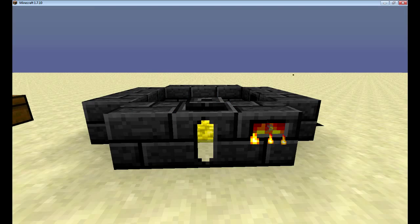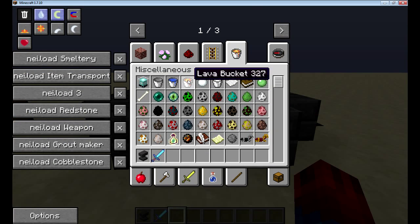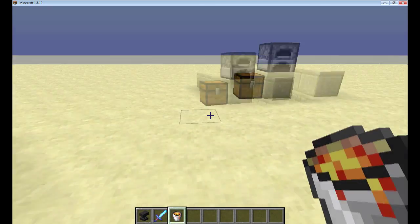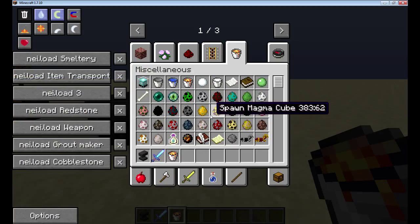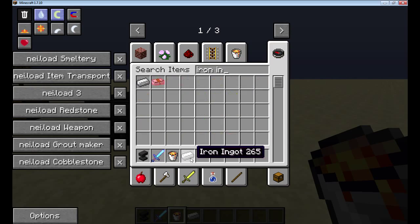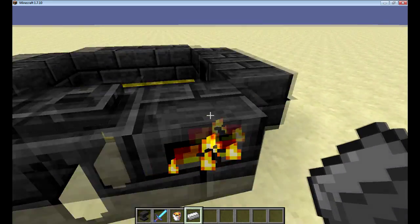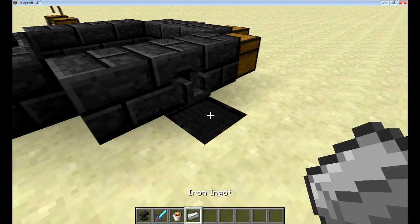The first thing we are going to want is a bucket of lava. If you don't have access to lava you should find it. I would recommend starting off with four iron ingots so you can craft a bucket and you will have one ingot left over.